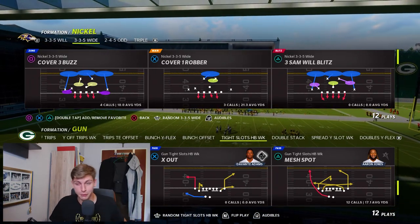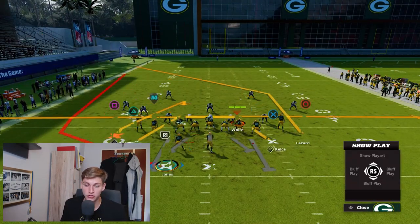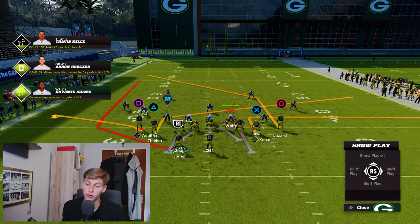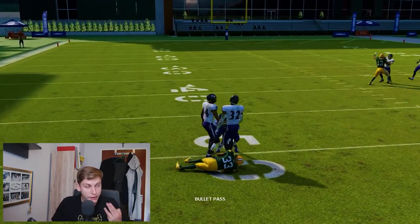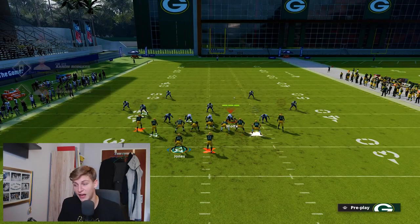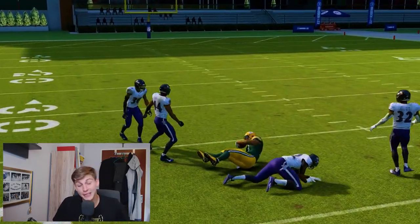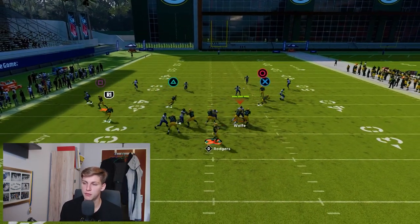Now I want to show a play you can run against Cover 3 on pretty much any down — the Smash Spots. Coming in Cover 3 on defense: the setup is Adams on a flat, slot receiver on a slant, out route on Kelce, and the running back is to the short side. First read should always be this wheel route — you can throw that far up the field this year because those zones are so terrible. Use a possession catch, or even an aggressive catch if you have space. You can also hit that post route — I threw that a little late, but we can throw that earlier and it's much more open.